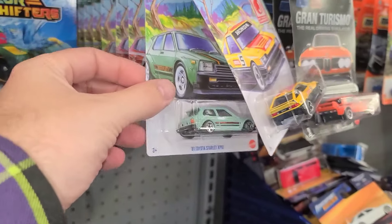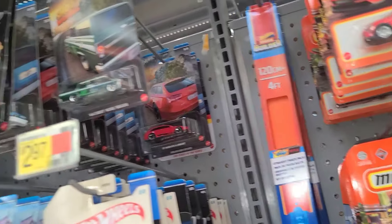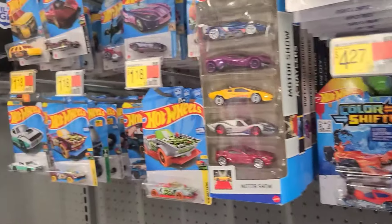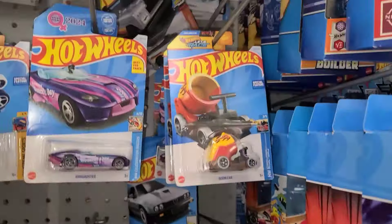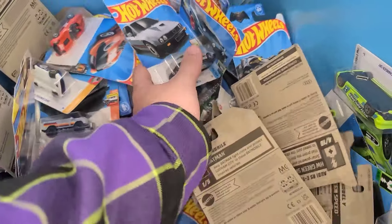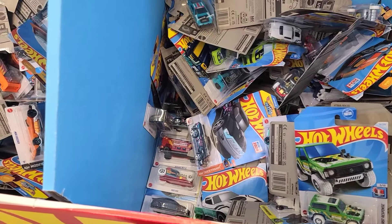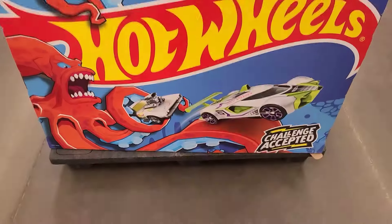Look at all the Japanese imports they got here — awesome set. There's only one Starla in each one of those packs, I believe, so it is a hard one to get. Then we got the Hot Wagons and some Gran Turismo — a bunch of Volvos and the Audis. Hot Wheels not looking too great. Let's see if they have a dump bin. Here is the dump bin — not the worst looking set but not the best. I got down to where everything was stacked up and there was nothing there, but you always gotta have hope for the next one. Let's get to the next Walmart.